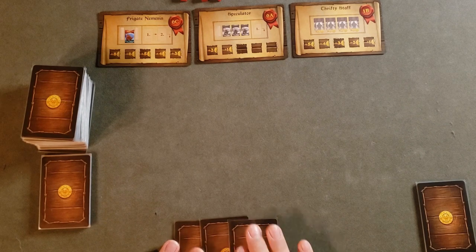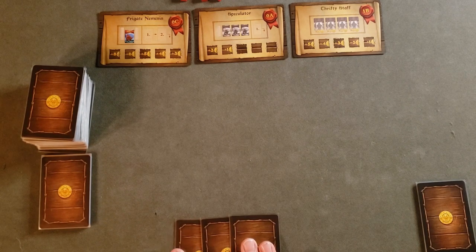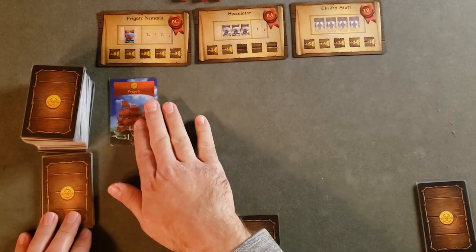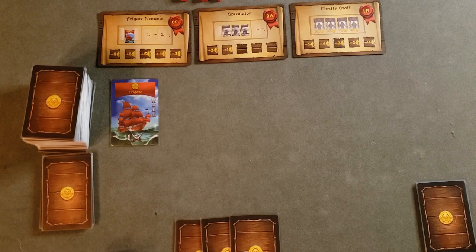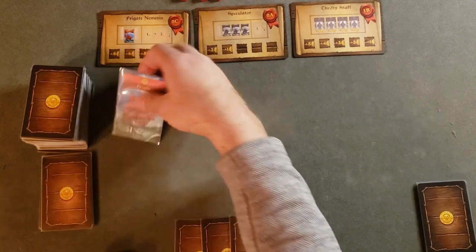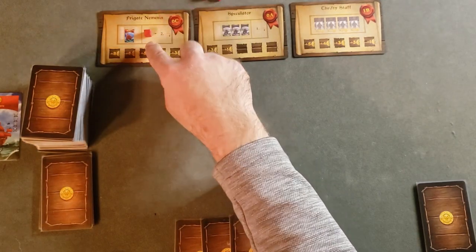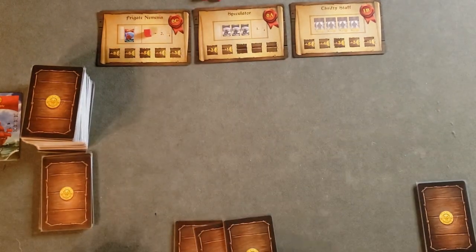I have my three gold at the bottom and you start by drawing the top of the deck. We've got a frigate right away — I'll take this card but I will not take the money, and that puts me in the first position on the Frigate Nemesis track.